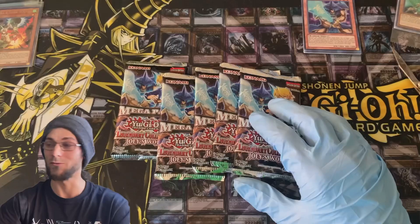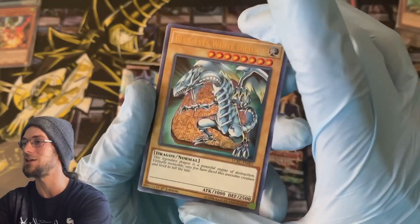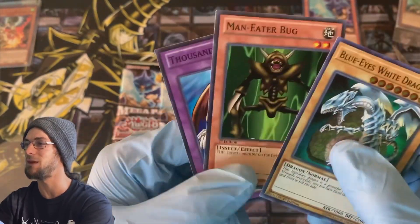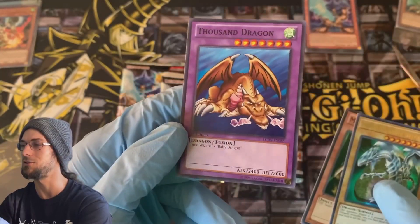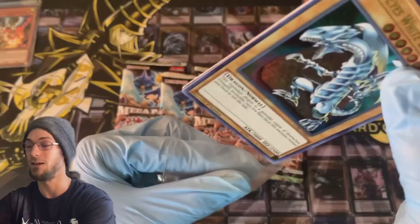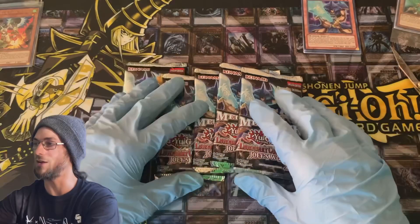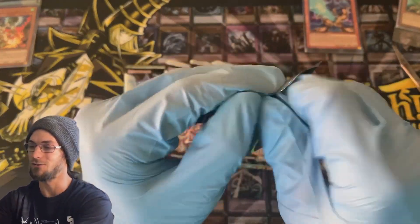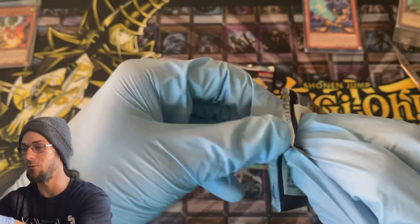For the giveaway guys — the giveaway for this video is going to be a Legendary Collection Kaiba Blue Eyes, a Yugi's World first edition Man Eater Bug, and from this set, the Legendary Collection Joey's World, a first edition Thousand Dragon. If you're interested in those, hit that like button, watch the entire video, and I'll have a question for you to answer in the comments down below to get in on the giveaway.